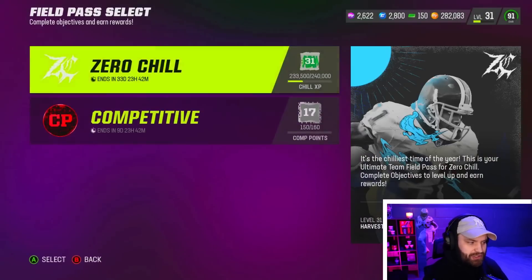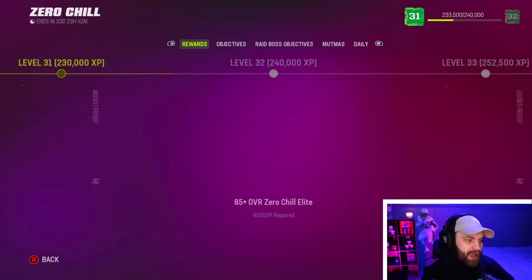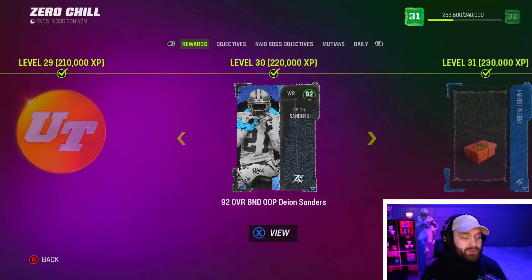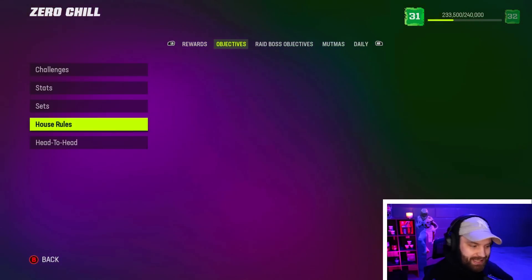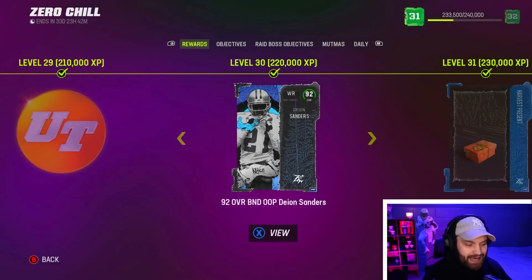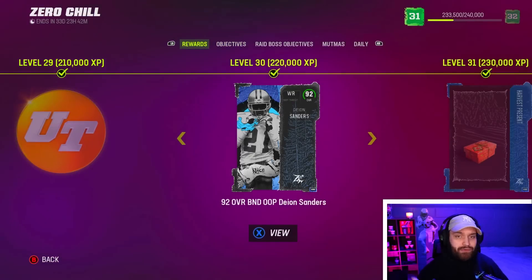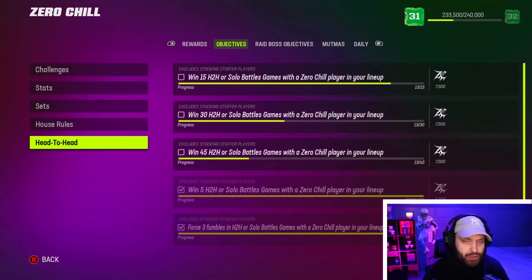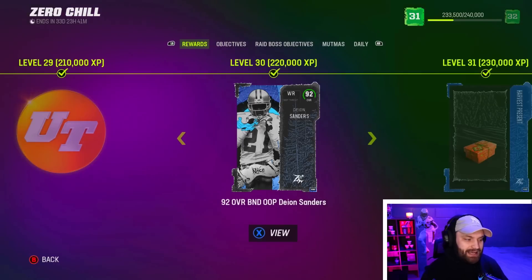If you go over to Zero Chill, there's a lot of grinding to do over here. Deion Sanders is right here at 220k XP. You can do objectives just like this all around. But it is not possible to do unless you have your full compass, because I've done almost all of these and I'm still like 30k off — so I'm missing a couple more of those XP.